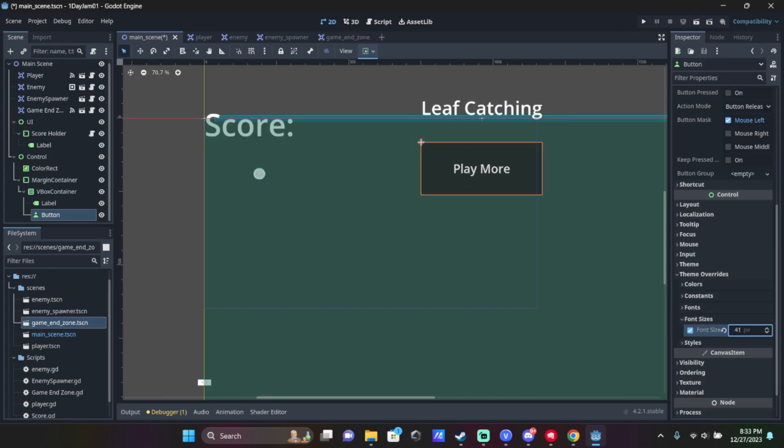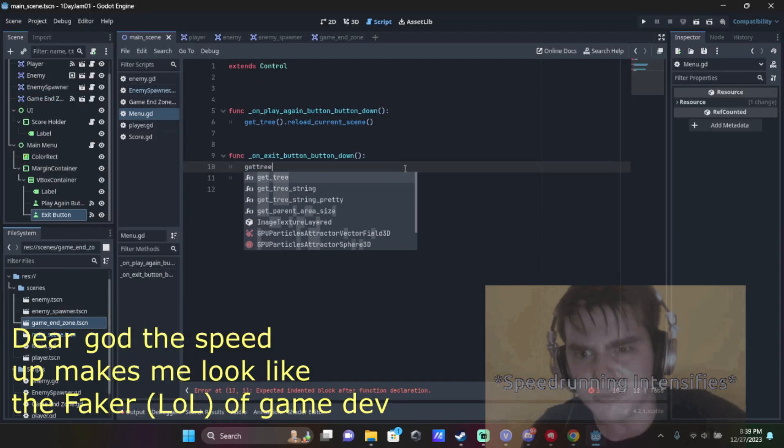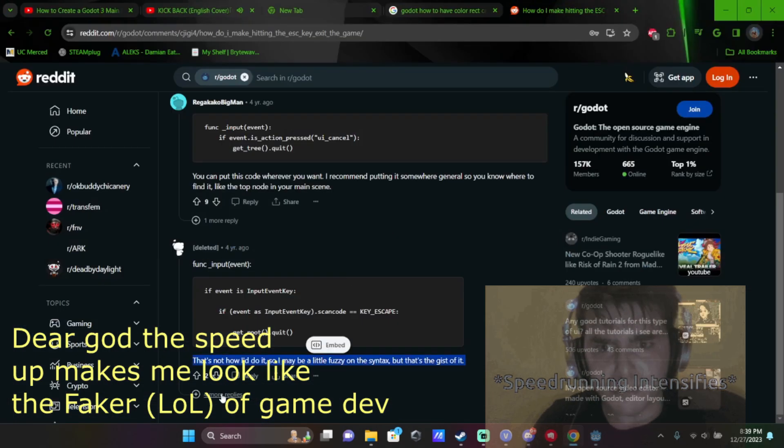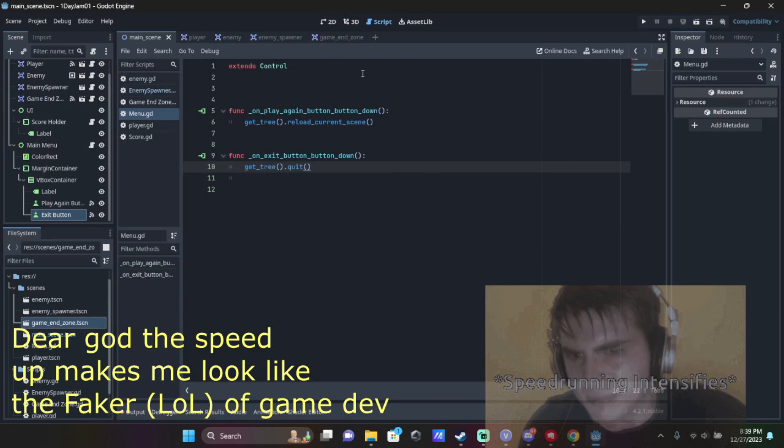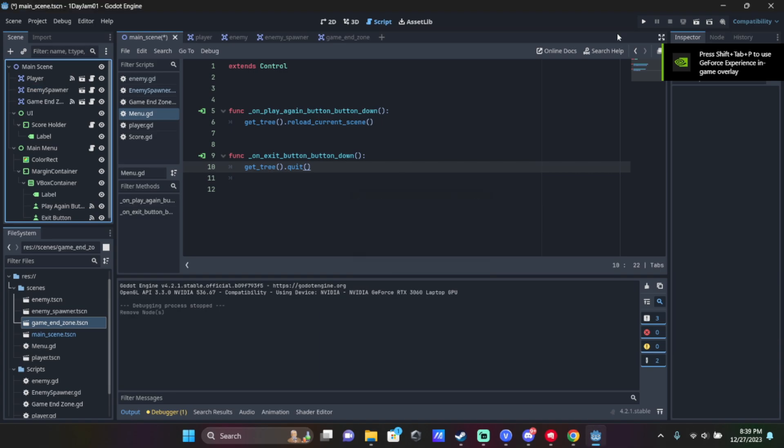I worked on the main menu UI. Pretty much I just have a play again button and an exit button. If I click play again, it just reloads the current scene, pretty much resetting everything. And if I press exit, it just ends the game. Pretty simple, but it works.